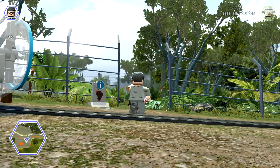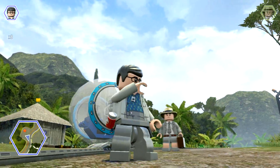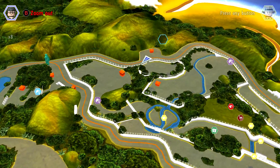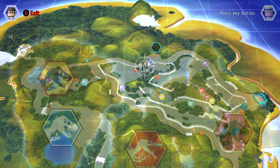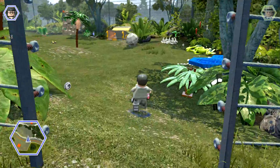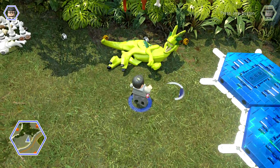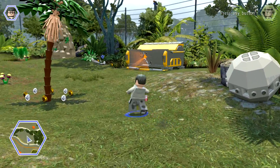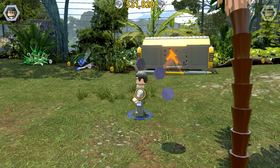All right, what's happening everybody, Jay Shock Blast here. We're in the Dilophosaurus area on the Jurassic Park original OG movie planet world, and we're hunting for some red bricks. We also want to heal this sad Dilophosaurus in a moment, so we need to get a headbutt-a-saurus.